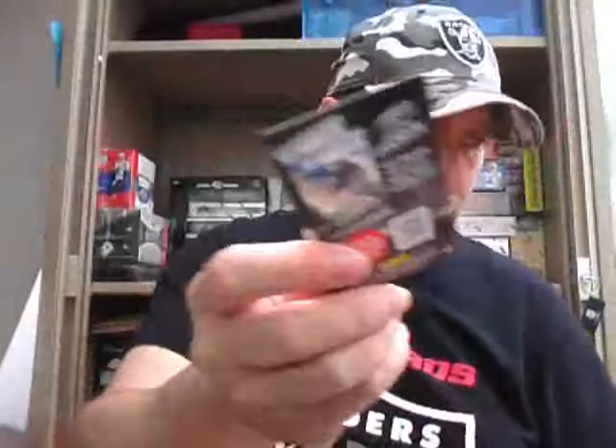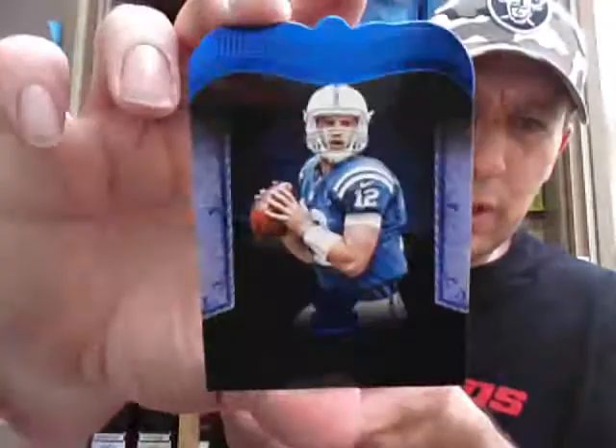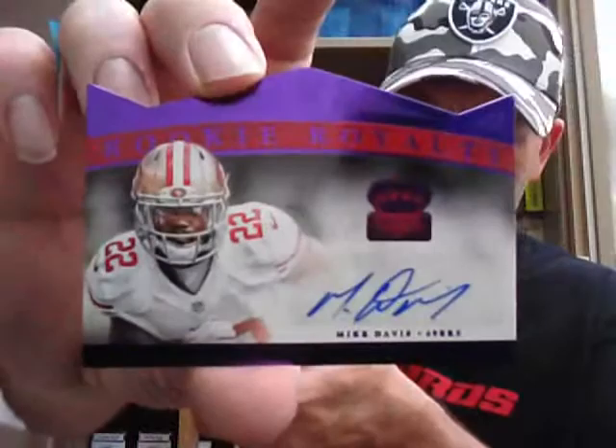Daryl Rebus base. Men at Arms blue parallel — Andrew Luck for the Colts. Another pack filler. Kings Court for the Seahawks — Wilson, Lockett and Lynch. And a Rookie Royalty Auto, numbered to 25 — Mike Davis again, from the 49ers. Numbered on the back, 6 of 25. A couple decent ones of him so far. Rookie Shaquem Phillips for the Steelers, unnumbered version.